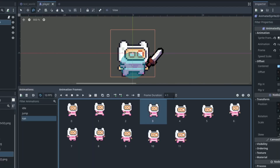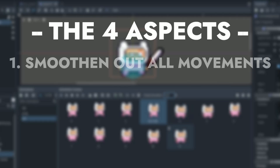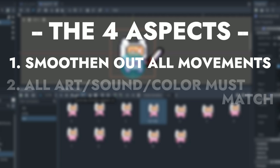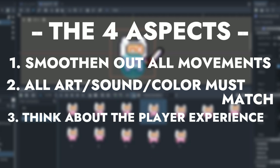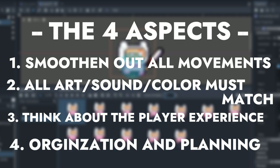I want to quickly go over some important aspects that will really affect the overall look and feel of your game that you should be focusing on all throughout development. Smooth out movements of all kinds — whether that be the player, enemy, NPC, camera movement, or even moving platforms. All the art needs to match: colors, styles, and sounds all need to go together, and the best way to perfect art is to ask for feedback. Also, when creating art and music, think about the mood it creates. Make sure you are really thinking about user interface, the overall player experience, and the overall organization and planning, because those two things will really affect the chances of you even finishing your project.